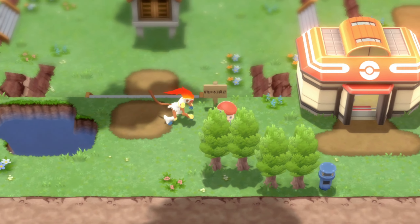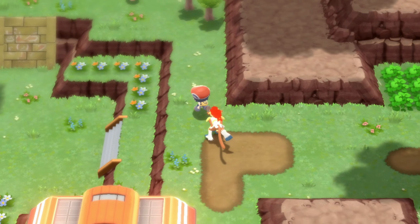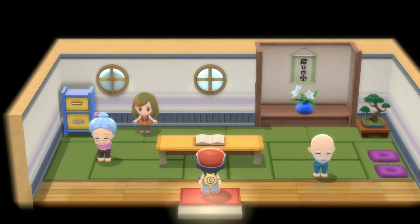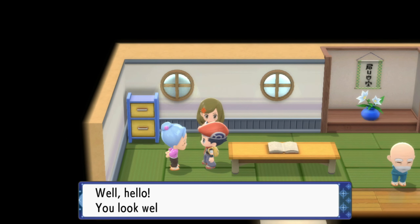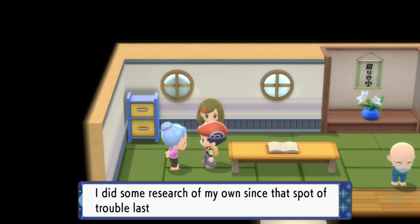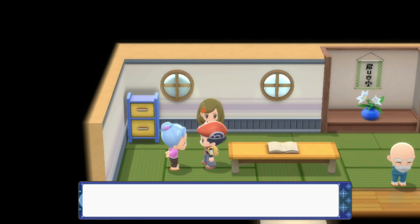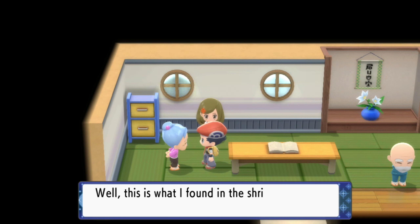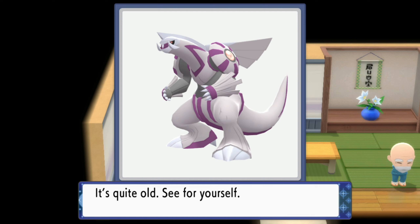First we head over to Cynthia's grandmother's house and talk to her. She says she did some research since the last spot of trouble, and the mountain Coronet acting up had her concerned. She found a book in the shrine — quite old. For Brilliant Diamond she'll show you Palkia, but for Shining Pearl it'll be Dialga. This is how you get number 150 in your Dex.